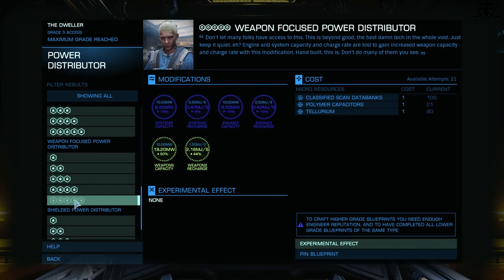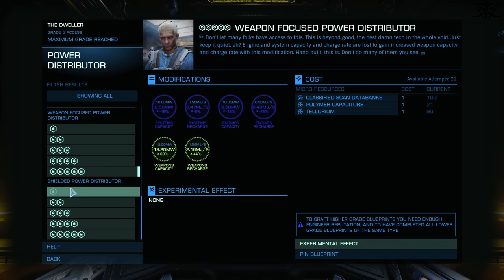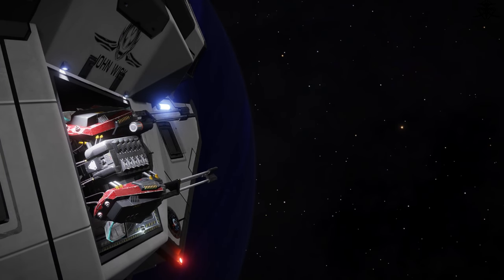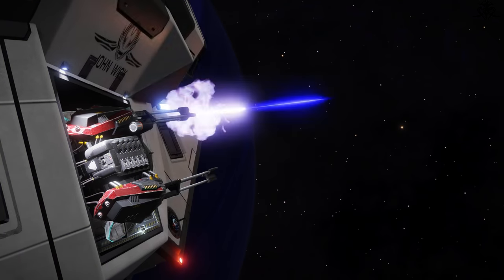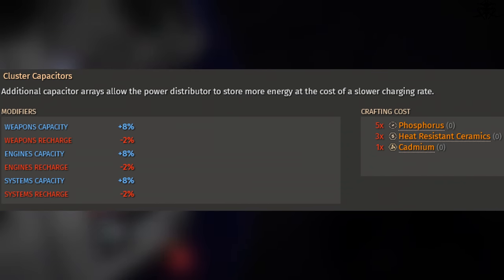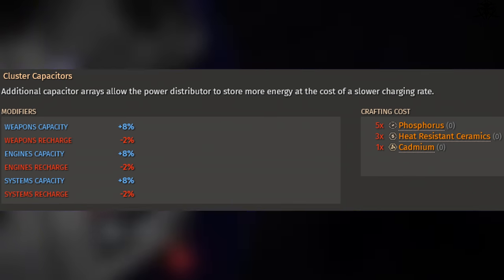As for the weapon focus, I can understand it, but even less so. Still, it is possible to use it somewhere. Yet I think it is only picked by noobs who know not what sins they have committed. But what about experimentals? Well, the cluster capacitors — while in the previous part I did mention that full capacity upgrade is garbage, this makes a little bit more sense as its impact is not as great, so depending on your build it can be useful in that niche one little situation.